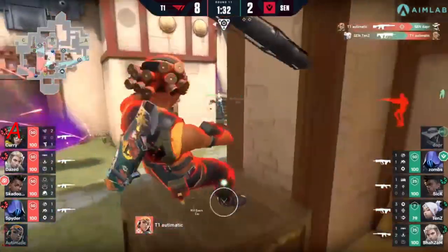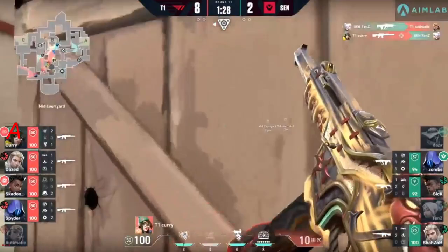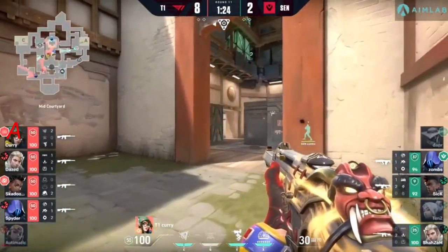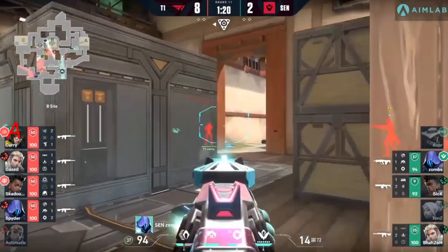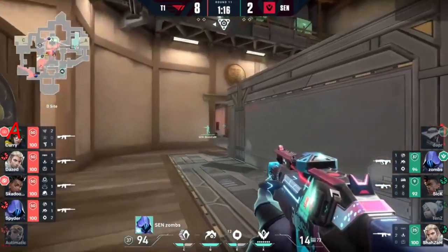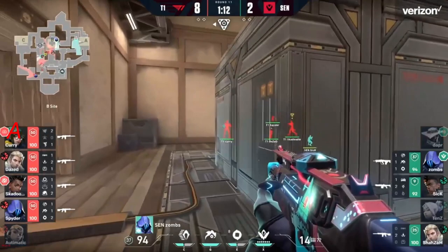Tens will find one but the trades are just not favorable. Spike still in hand, looking to capitalize on eliminations in the middle of the map to approach the B site. But zombs is here and dapper will clear things out short, so Sentinels realistically could still retain this site.